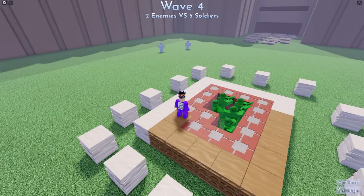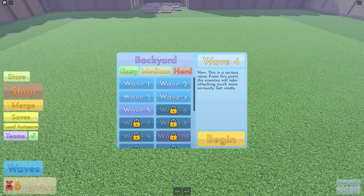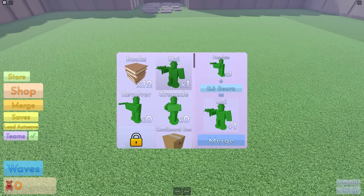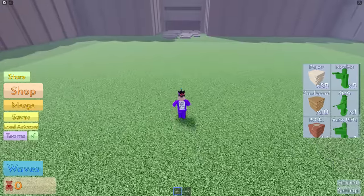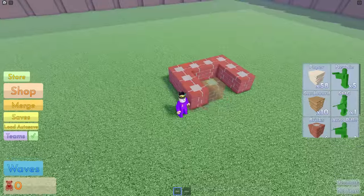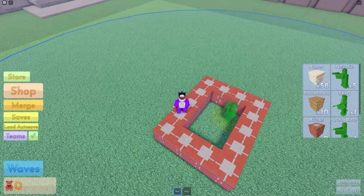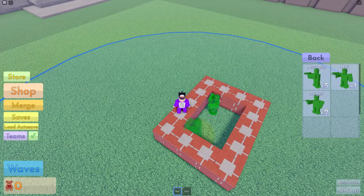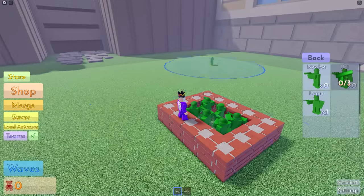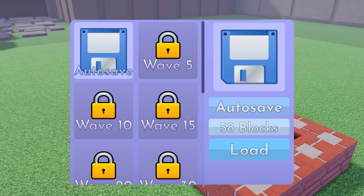I didn't save it though - I've got to rebuild. That's alright, we can merge these together to get better stuff. Wave five now. I didn't actually save that because I was a bit dumb. Merge these into books and then you can merge newbies into uzi guys, but I've got no more money. I reckon we can have all the guys in this one block and we'll be fine. This guy has a massive range. We've got loads of soldiers there - saving now.